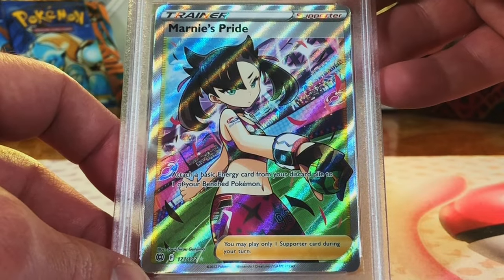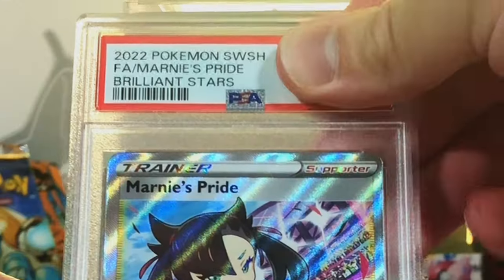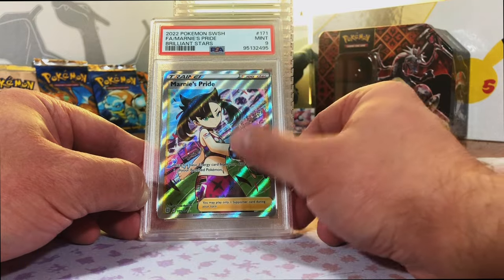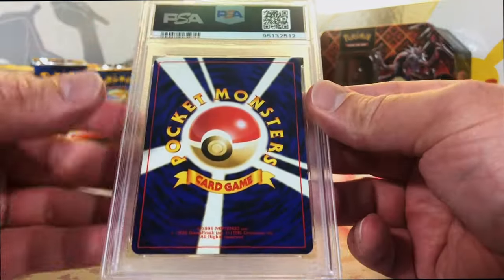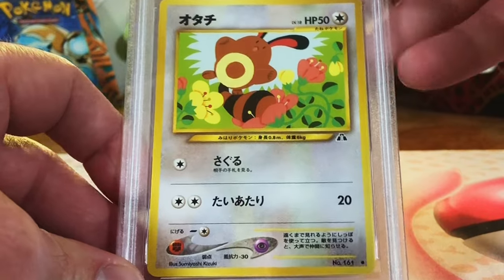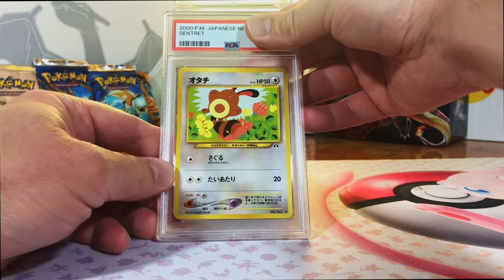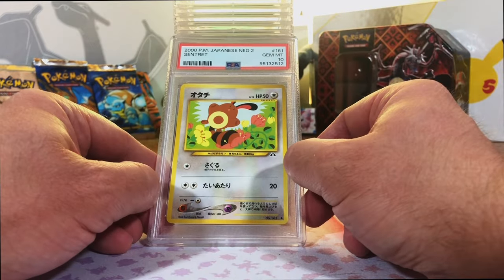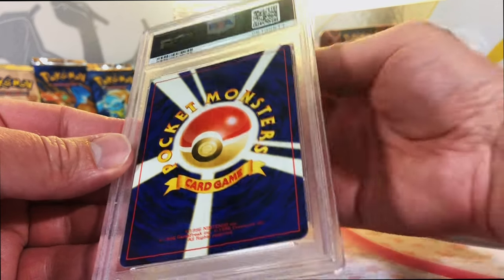Marnie's Pride Full Art from Brilliant Stars. I'm thinking a 9. Mint 9 - all right, score. Brilliant Stars is a set I also don't get to open a whole lot. I'd love to do an opening of that sometime. We're back with more vintage Japanese surprises. Sentret Common from Japanese Neo 2, Neo Discovery. I'm going to go with a 9. Gem Mint 10 - yes! Love that. I love these old artworks. Let's rack up those Japanese vintage 10s.